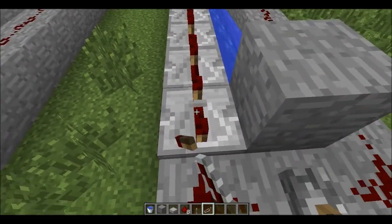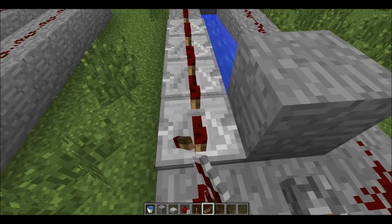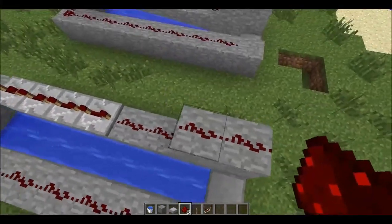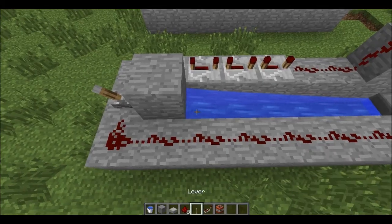Place down four redstone repeaters just like that, and make sure they are facing this way — so that little redstone thing goes backwards. Click on every single one three times, then continue this redstone, and there you have it: your TNT cannon. Now all that's left is TNT.